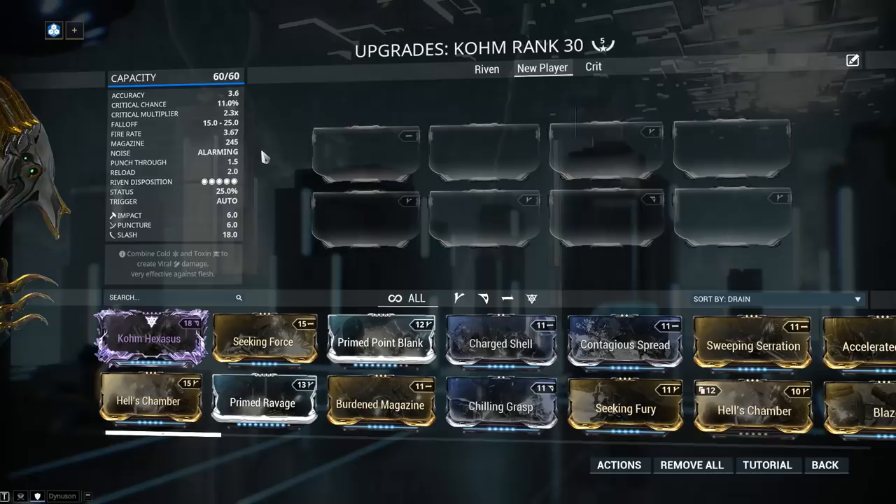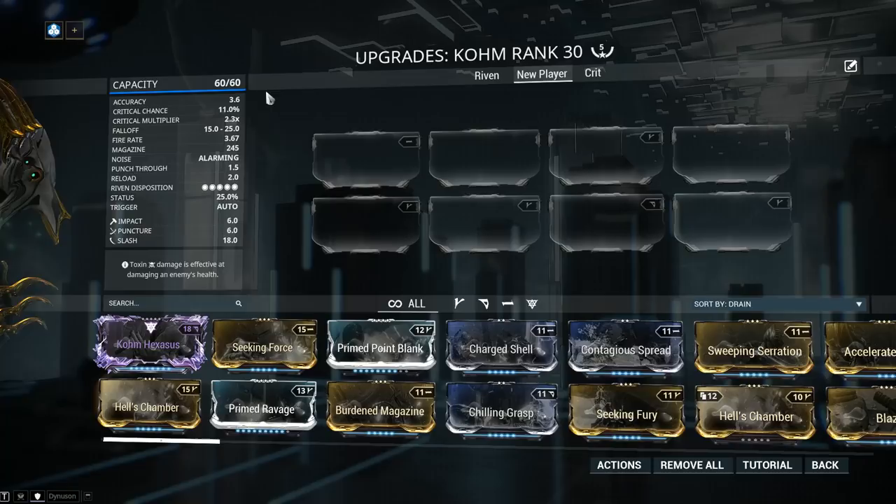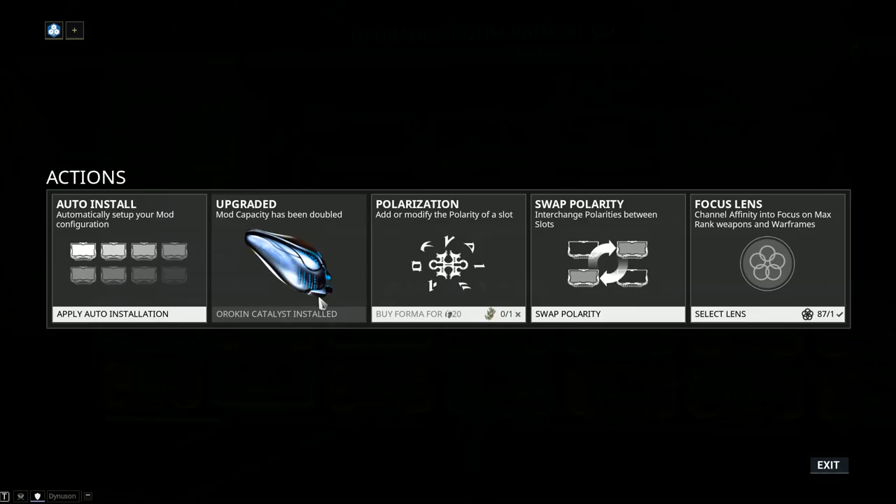Let's jump into stats and see precisely what we're dealing with. First of all, mod capacity is 60 out of 60. If your Comb only has 30 out of 30 then jump into Actions and install an Orokin Catalyst, which will double your mod capacity. It is essential to any weapon build. You can obtain this from alerts and invasions, especially after devstreams, and it's also a possible reward from the daily sortie. If you don't have access to the sortie yet, simply progress further through the story. Alternatively, you can pay 20 plat to have one installed.